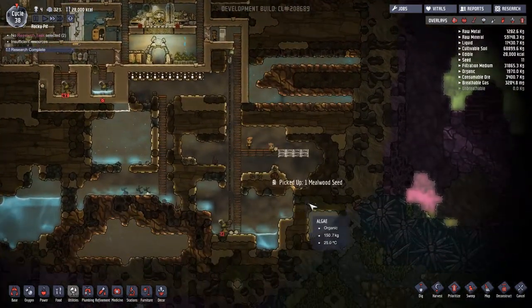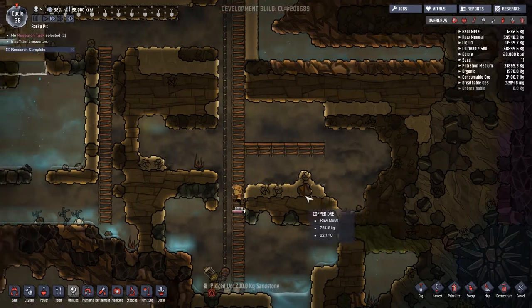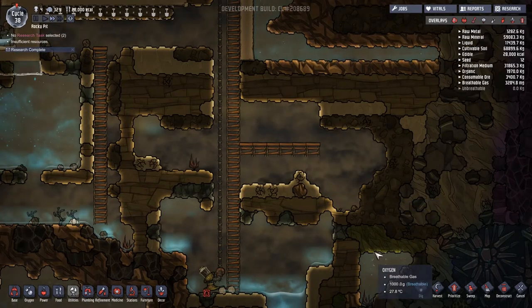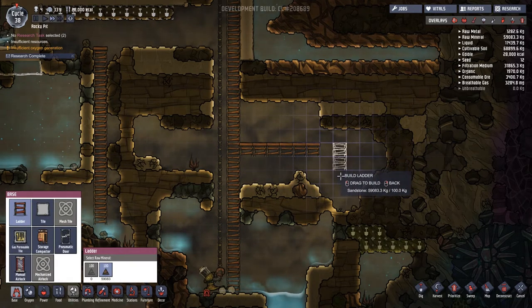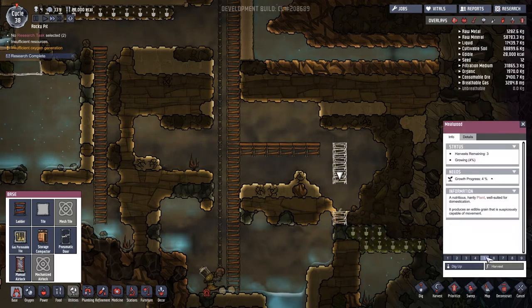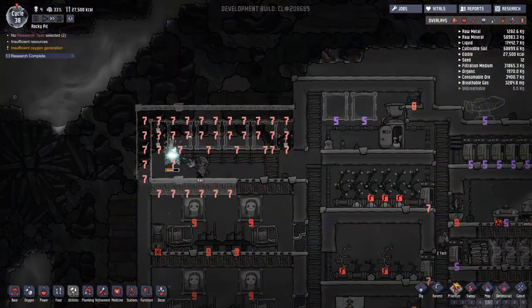Some duplicates are going to fetch a millwood seed and fix ladders, but I don't really care about the rest of those ladders - that was just to access some algae and there's no more algae there. I do however want to dig this lot out; that's going to be useful. Oh, there's a millwood seed right there - let's dig that up.